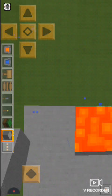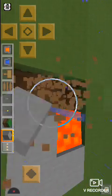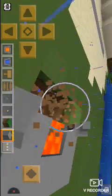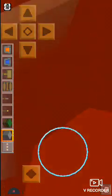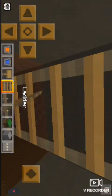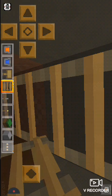I think everyone's going to find out. It's okay. Vaya can play with me. So let's begin. It's working, but you can make a big hole that will make a disaster. So yeah, you can only make a line.